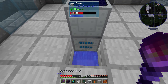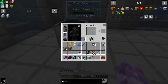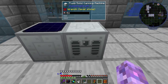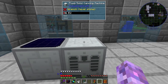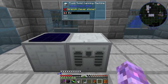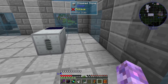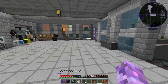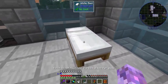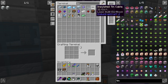The tank is filling up, nice. We're going to want the fluid/solid canning machine now. I'm thinking there isn't going to be enough power for it, so we'll have to run power cables anyway. Let's go for 10 cables - loss is 0.2 EU per block, yeah that's a problem.